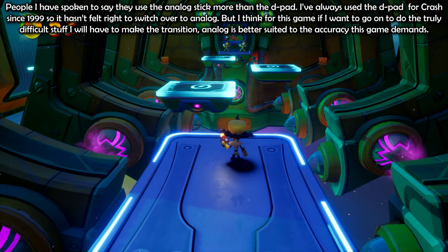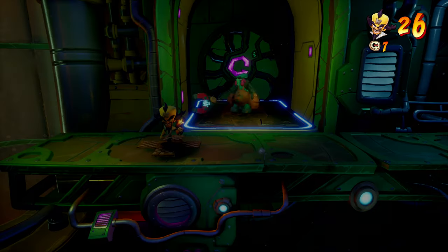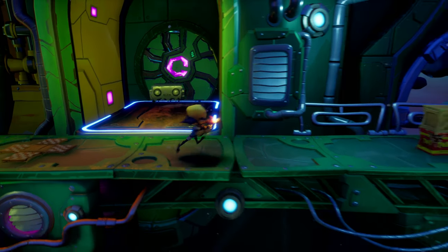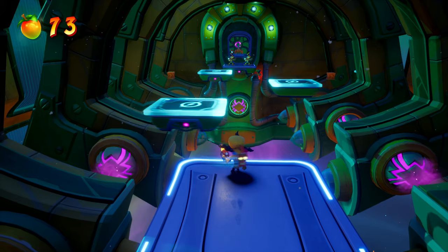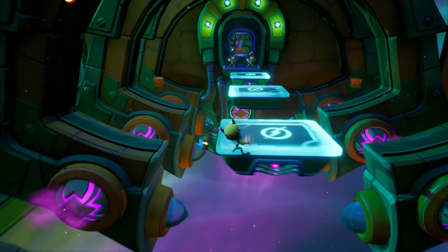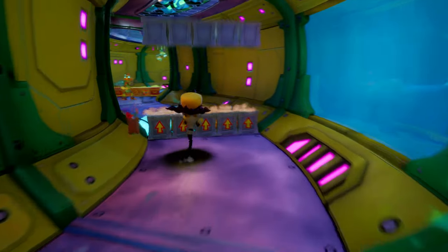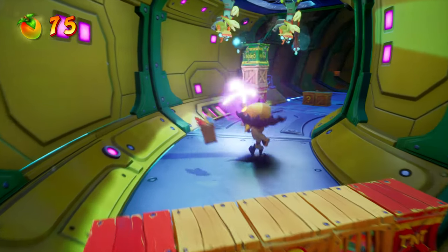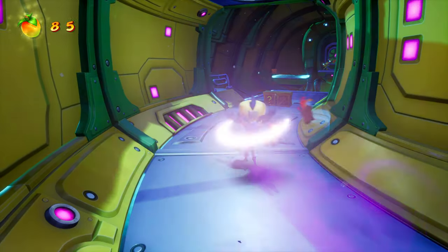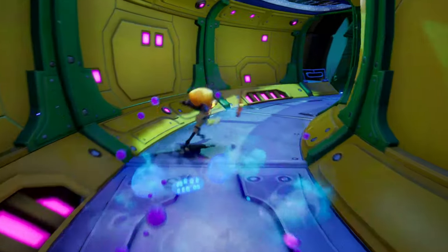I shouldn't be missing this TNT that many times. How's your dashing? Bad is the answer. Tough level. I'm going to try and not jump in here. You see that, when you don't jump, then you don't get the distance. You have to jump, but then the added air time makes it even harder when they're whizzing around, so you're going one direction and the platform you need is another direction. That's really nasty. It's easily the most difficult jumping section for Cortex that we've encountered. So prepare for like 25-30 deaths on this level.